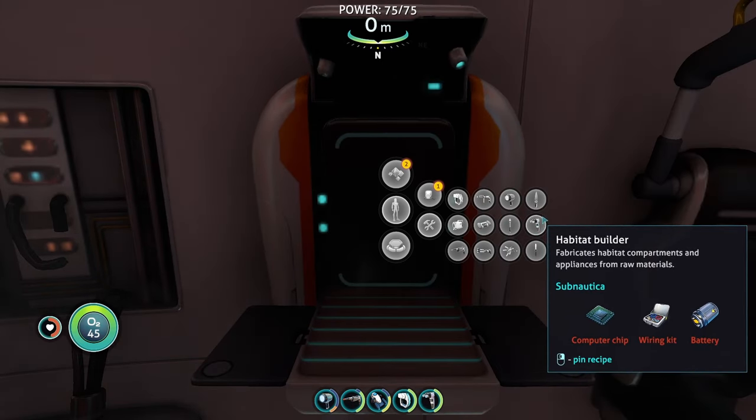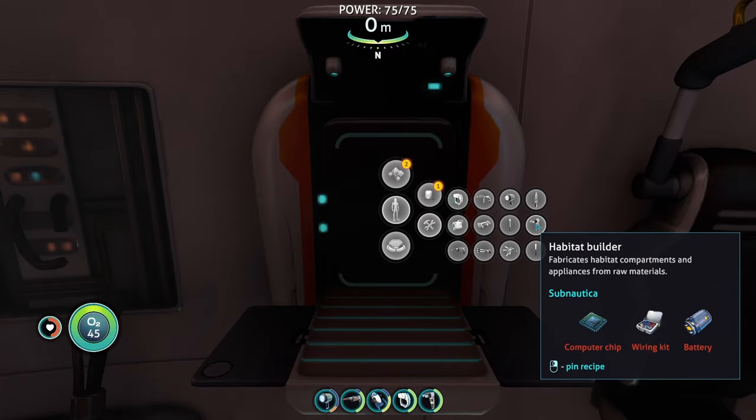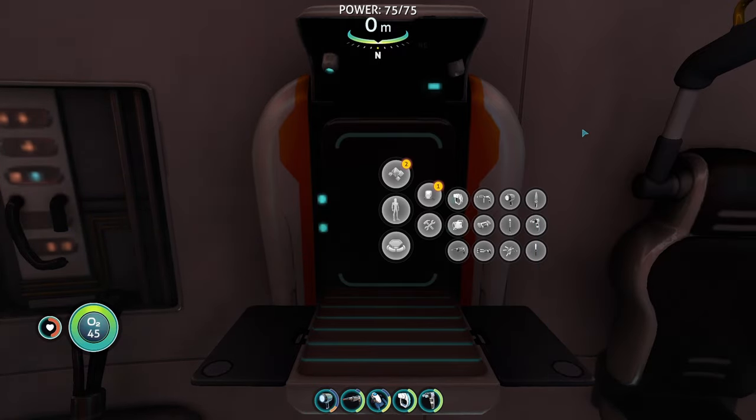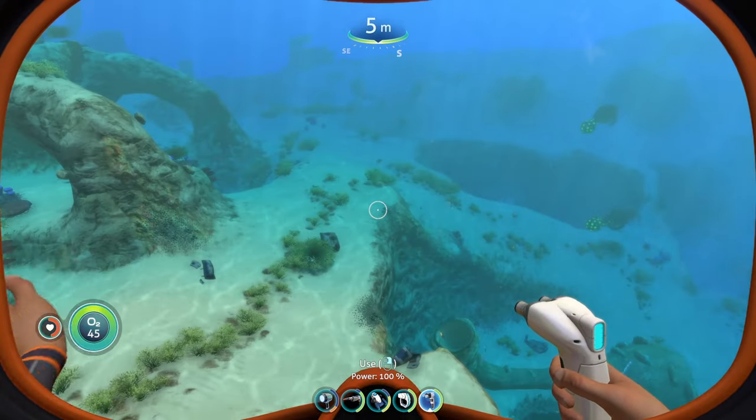In Below Zero, you have to go and look for the fragment for the Habitat Builder, but in Subnautica One you already have it. So you'll just need to go and get a computer chip, wiring kit, and a battery. The Habitat Builder is going to allow you to build the compartments to make your actual base.